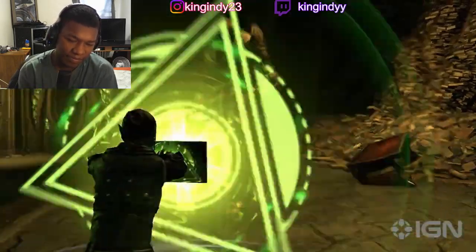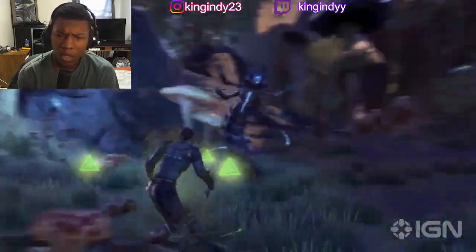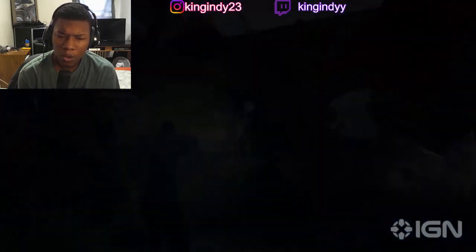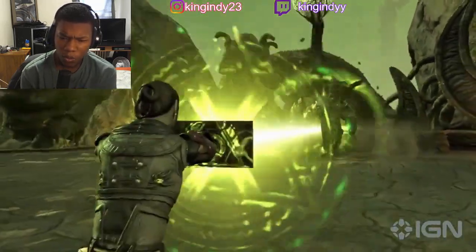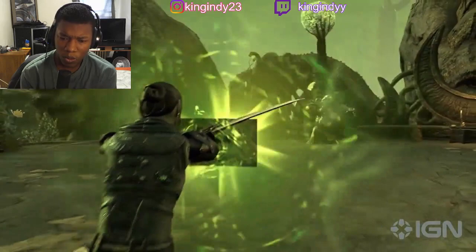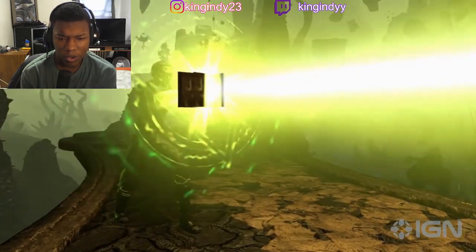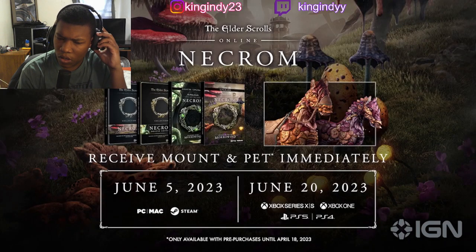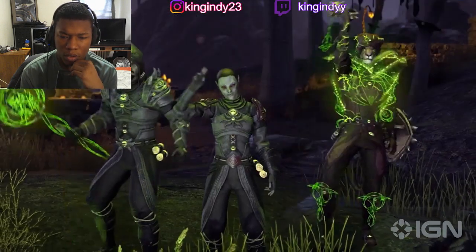The Fatecarver ability is basically a big laser you channel in front of you that damages anyone in the beam. This ability is used when you want to dish out some serious damage to foes in front of you. To really get effective use out of Fatecarver, it's a good idea to crowd-control your enemies so they can't get out of that beam. Really looking forward to playing the Arcanist and the Fatecarver ability in the upcoming Elder Scrolls Online Necrom chapter, coming June 5th for PC and Mac and June 20th for Xbox and PlayStation.